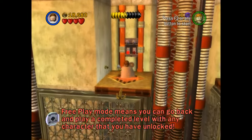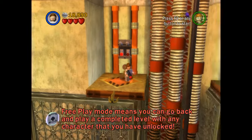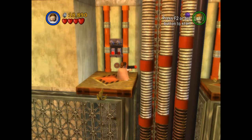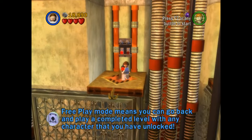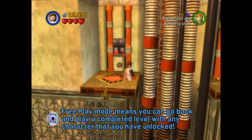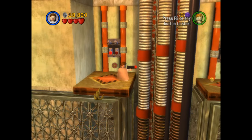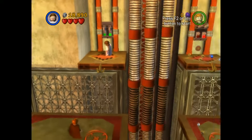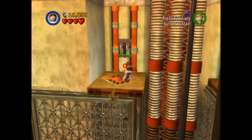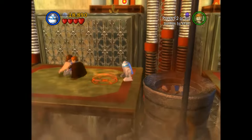Jump up here and shoot this. Free play mode means you can go back and play a completed level with any character. We need a droid to fly over there but a droid can't get up here — there's no way. But if I change into a droid while I'm on here, I can fly over there. If we want to access that area over there, we need to come back in free play mode.